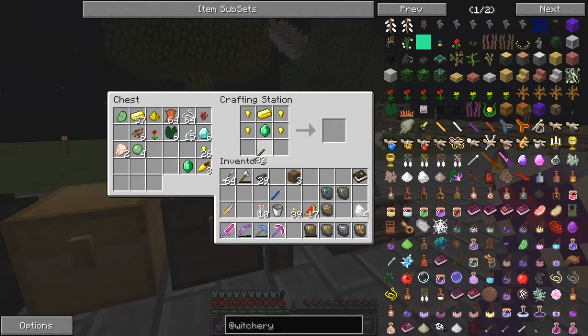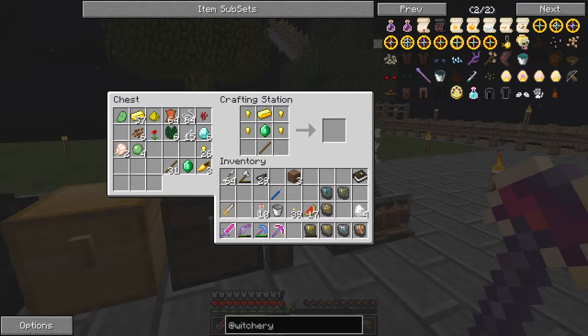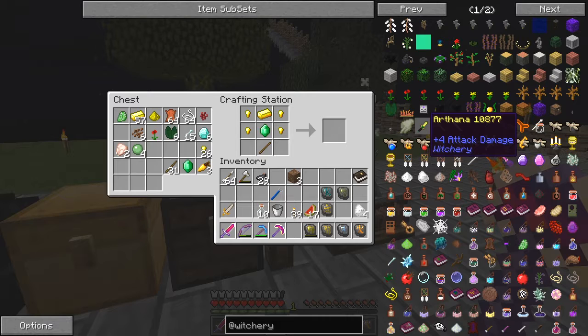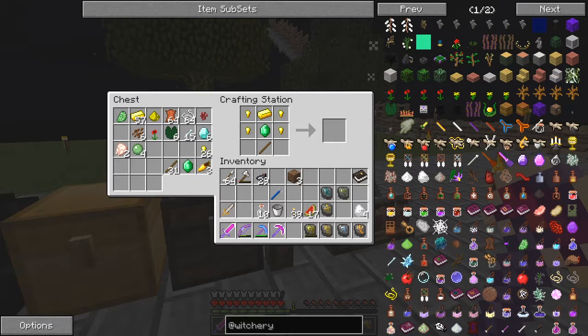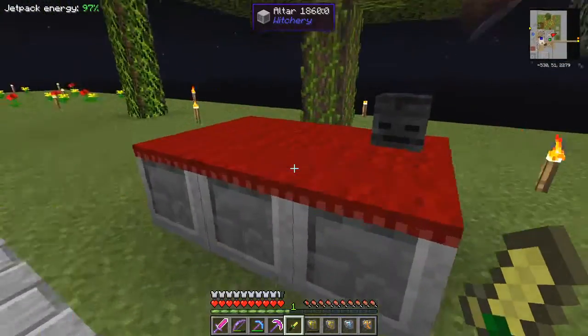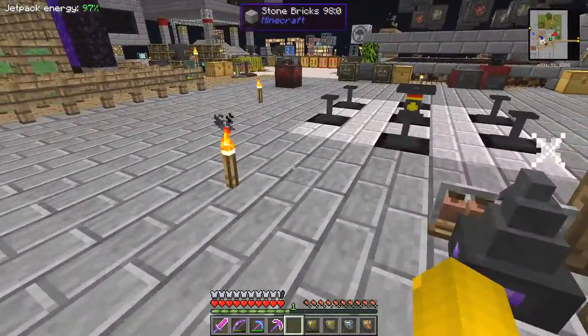Yes — I think that's the recipe. Let's do it the easy way and find the picture of it. This little dagger — ah, nearly right. It only needs two gold nuggets. We can also put this down here. This is actually a Witchery tool as opposed to a weapon — it's fairly ineffective as a weapon.